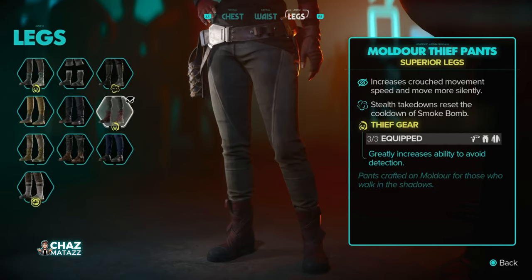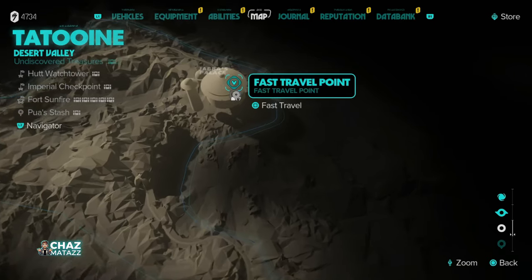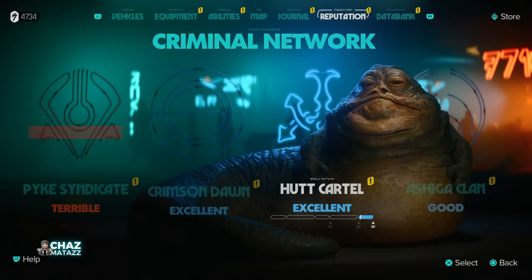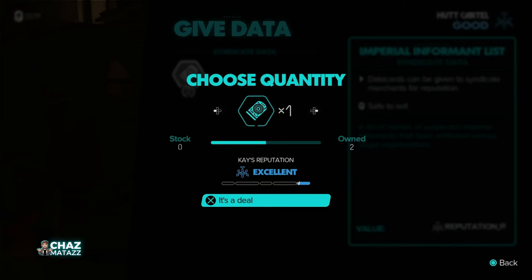The Mulder Thief Pants are probably the trickiest part of the entire set to acquire because you'll need to have progressed the main story past the Jabba mission, and you'll need to have an excellent reputation with the Hutts in order to freely roam around Jabba's palace. As long as you haven't dug yourself into too big of a reputation hole with the Hutts, it should be easy enough to get in their good graces by carrying out a few Hutt contracts.